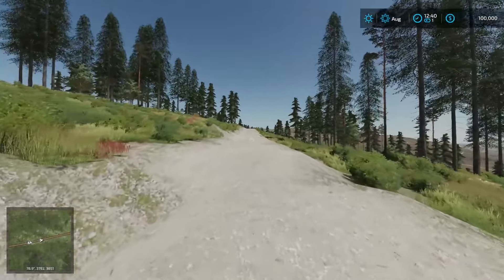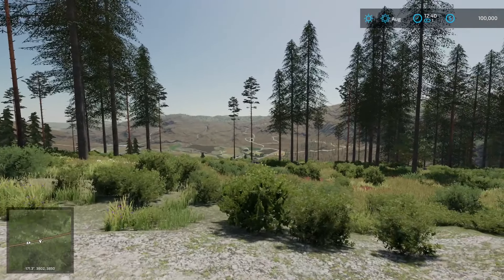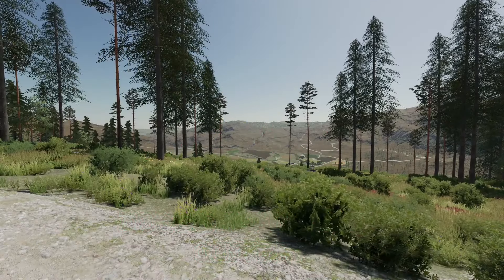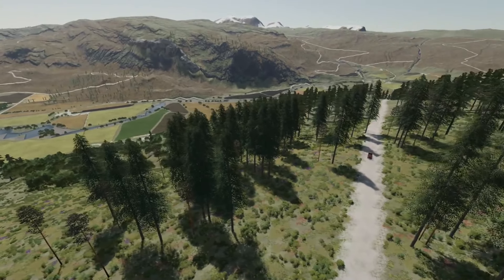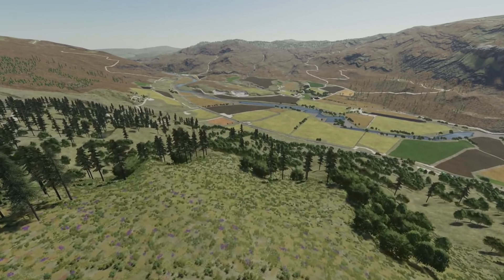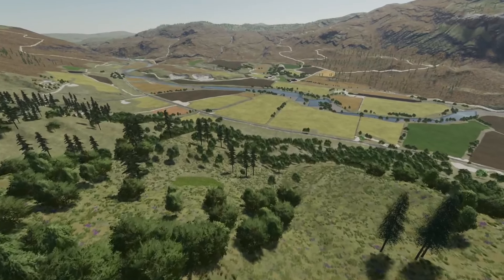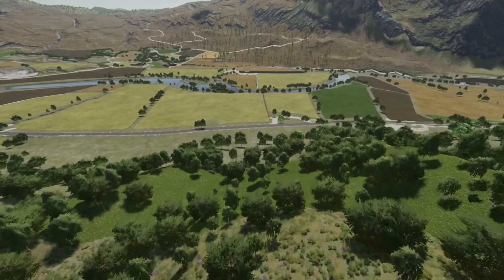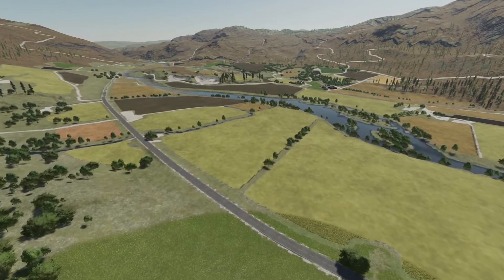I think it's time we go ahead, start flying around, and take a look at some of these different places to give you a real lay of the land. Let's fly up into the sky — once you get up here you really start to see and feel the vastness of this map. These fields down here are just absolutely massive, and they don't really seem like it until you really get down on them. The PDA map shows lots of small fields, but there are actually a lot of large fields on here.